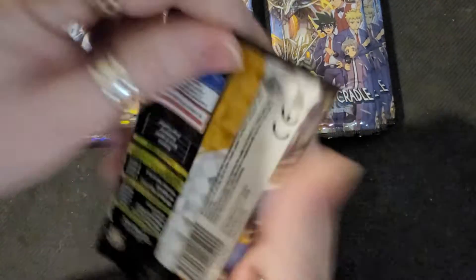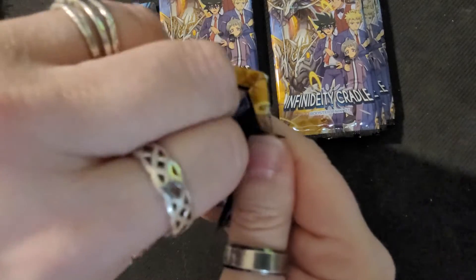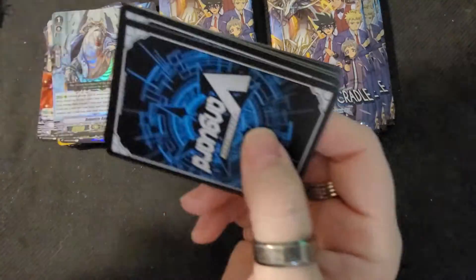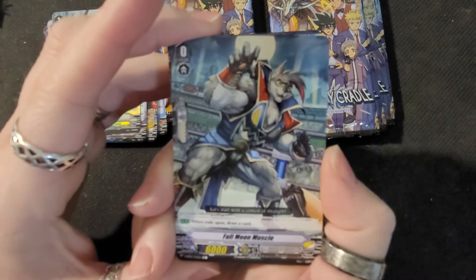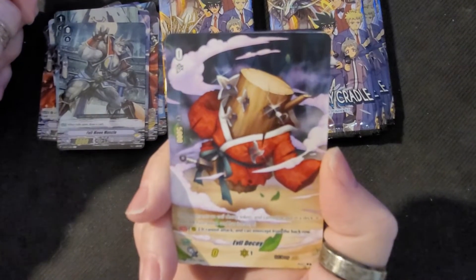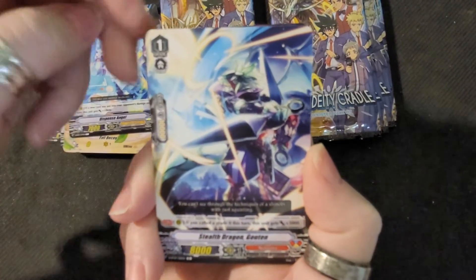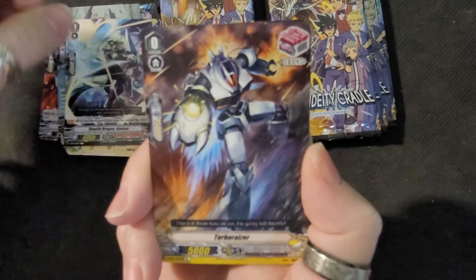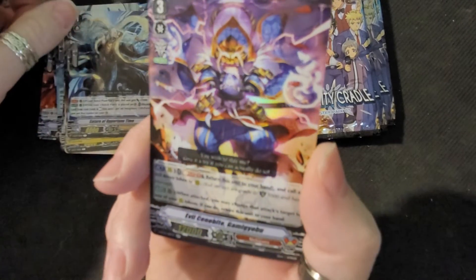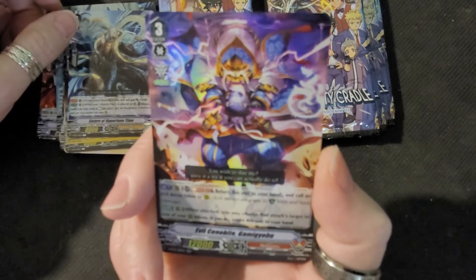Beautiful cards. I love the artwork in these ones. What is this one? Full Moon Muscle Werewolf. Ooh, look at that — Evil Decoy. He's a Decoy. Dispense Angel. Stealth Dragon again. And we got Saturn of the Opportune Time — and here is a foil card. Look at him, he's the evil guy. Cenobite, eh?